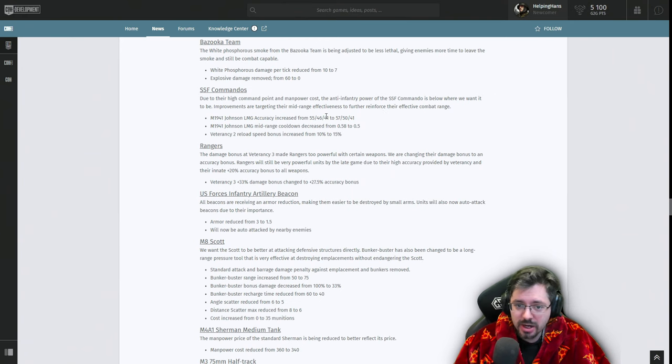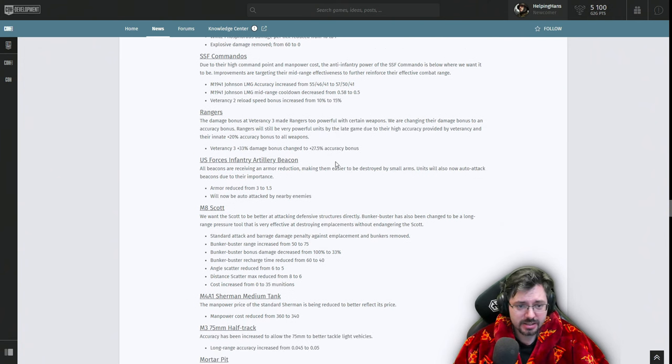SF Commandos: due to their high command point and manpower cost, their anti-infantry power was below where it should be. Improvements target mid-range effectiveness — the M1941 Johnson LMG accuracy has been increased and cooldown decreased. This looks like a straight buff. Rangers: the damage bonus at vet 3 made Rangers too powerful with certain weapons, so the damage bonus is being changed to an accuracy bonus instead. Rangers will still be very powerful late game due to high accuracy from veterancy and their innate 20% accuracy bonus on weapons.